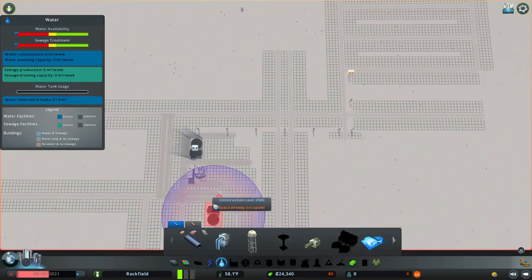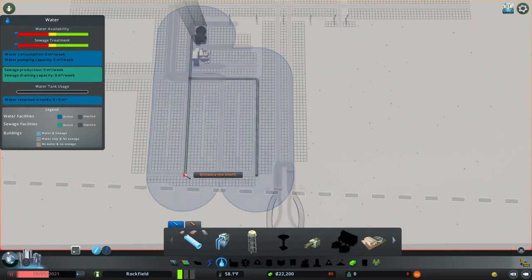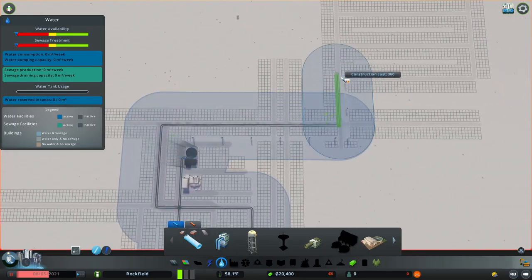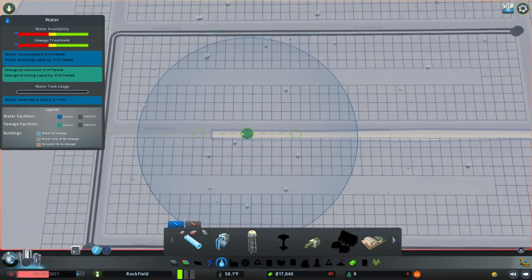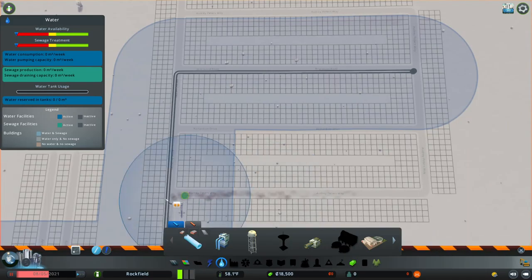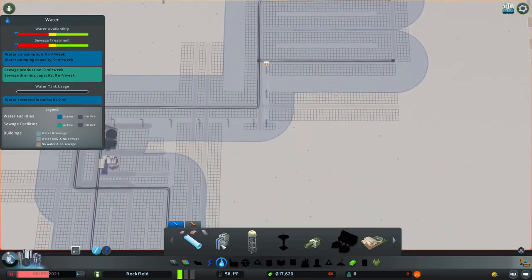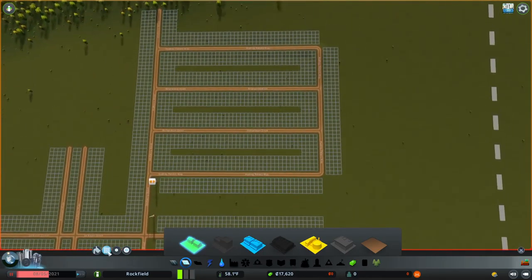For the water I like to go underneath the road, just because that's the most realistic thing you can do. If the space allows it, you can go every other road and that will work fine — so we'll actually put in the effort to do it this way. The coverage of the water is actually fine.